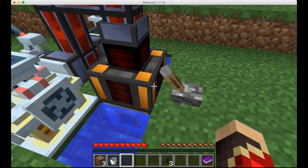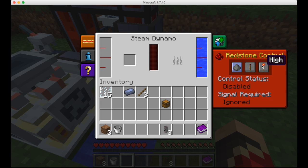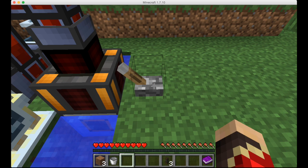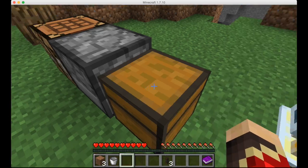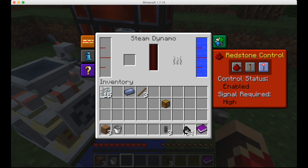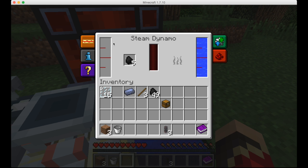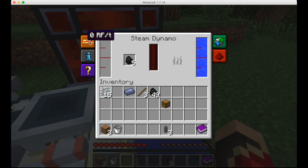The steam dynamo takes in water from the aqueous accumulator — you'll see it's already filled. You're going to want to turn the redstone control to high, and that will make it so the steam dynamo will only run when you have the lever turned on. You'll need some fuel for the steam dynamo to run — I'll just put in five for now.